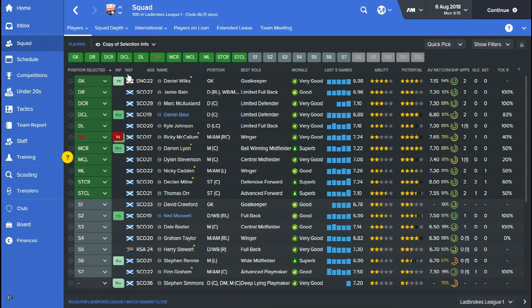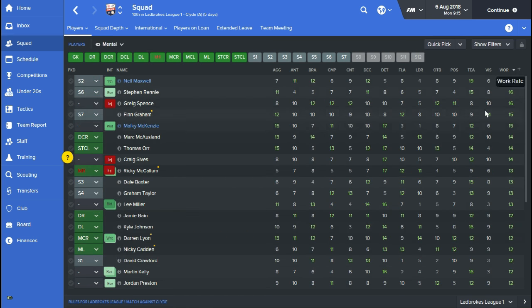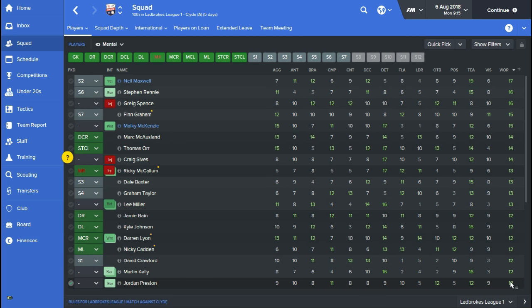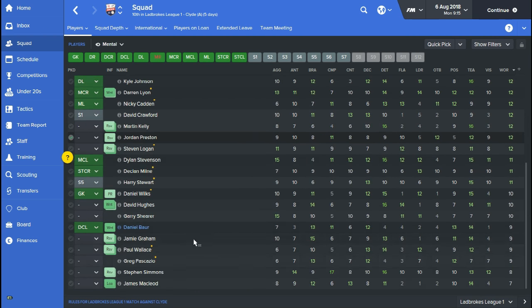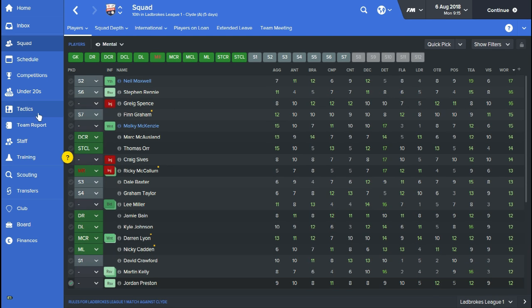If you look at the attributes for my players — especially the work rate attributes — you'll see that across nearly 20 players the lowest work rate attribute I've got in my team is 12. The way my team is structured to play is basically based upon work rate alone.